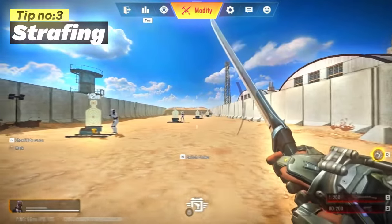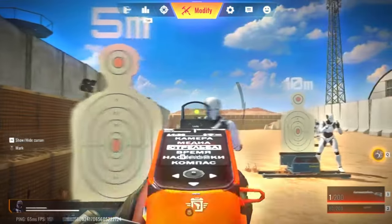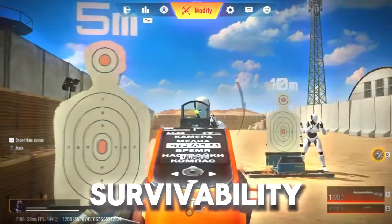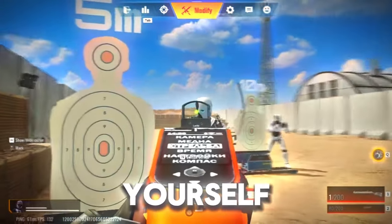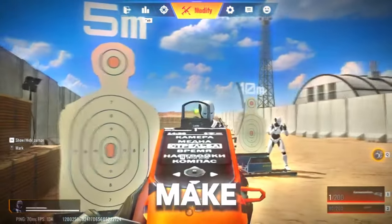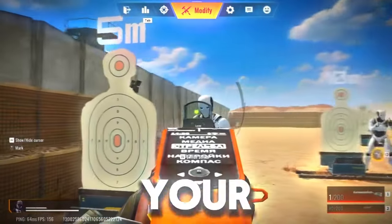Tip number 3: strafing. This might sound simple, but mastering strafing can significantly improve your aim and survivability. Always strafe left and right during a fight to make yourself a harder target. Make sure to strafe only when you are shooting at someone and try not to jump, as this will be a disadvantage for your aim.